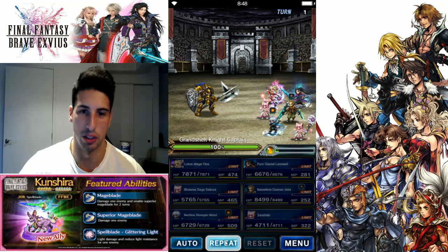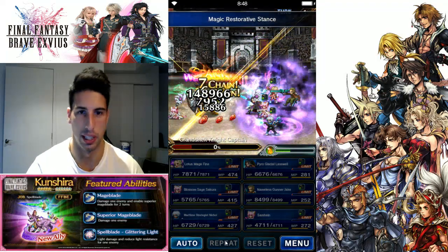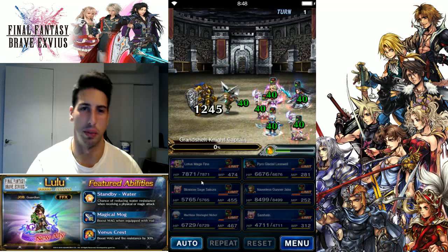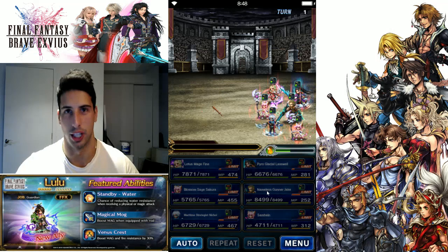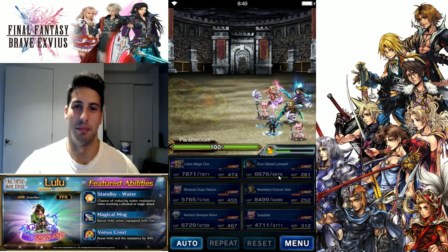Let's see if we can kill this guy in one turn — probably not. Actually we're good. So that would be my top three CG units. Pyro Blaswell and Nameless Gunner Jake are there, but they're not that amazing.